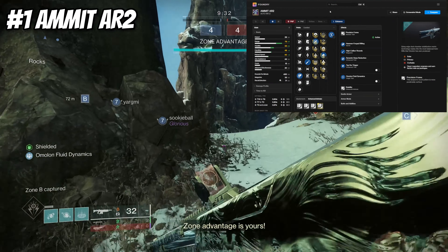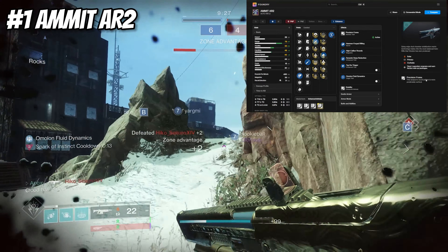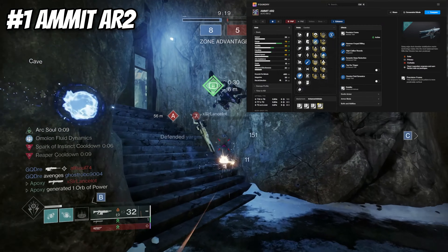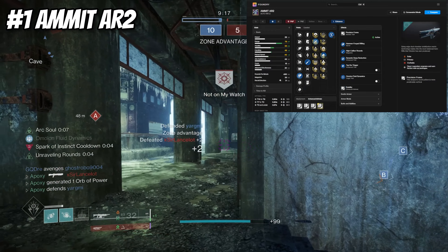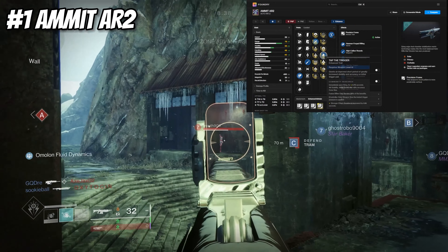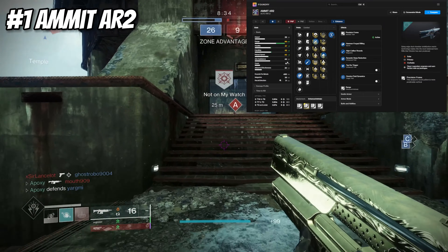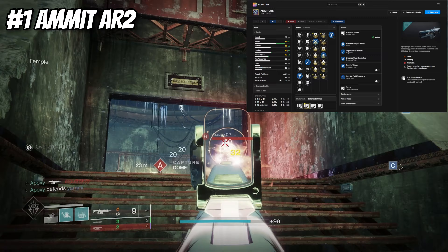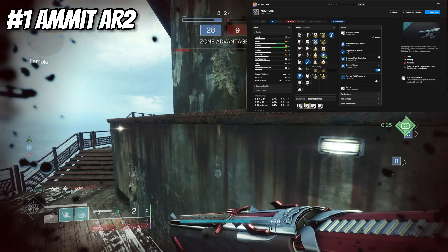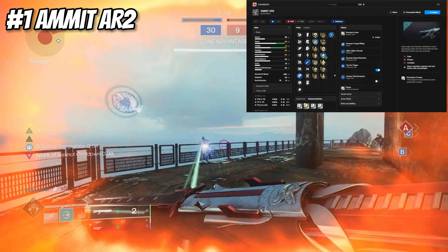Starting with auto rifles, we have a great secondary slot auto rifle known as the Emit AR2. It's a solar precision frame that shoots 450 rounds per minute with some great perks. The god roll I like to use is Hammer Forged Rifling for the barrel, High Caliber Rounds for the magazine, then Dynamic Sway Reduction and Tap the Trigger for traits, topped off with a Range masterwork — giving you up to 86 range, 47 stability, and 48 handling. Once you proc Tap the Trigger, stability jumps from 47 all the way up to 91, which lasts for the first 0.76 seconds upon pulling the trigger.